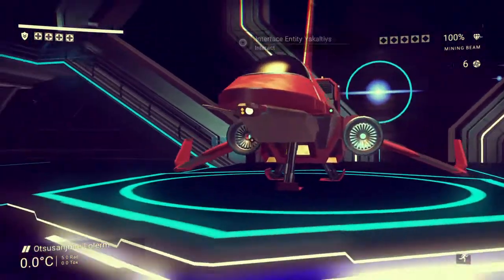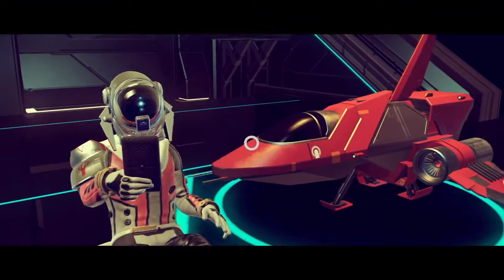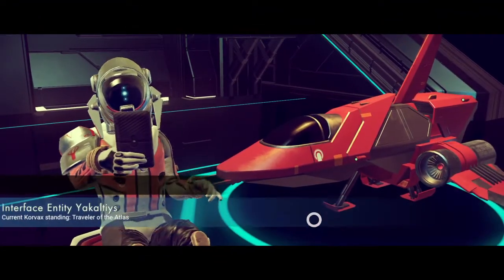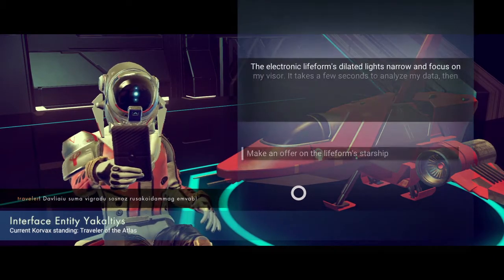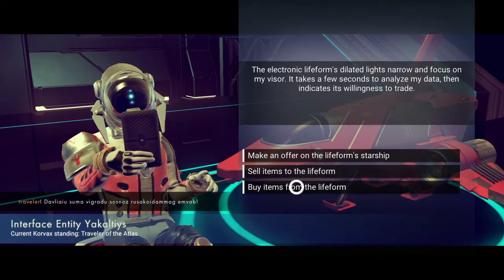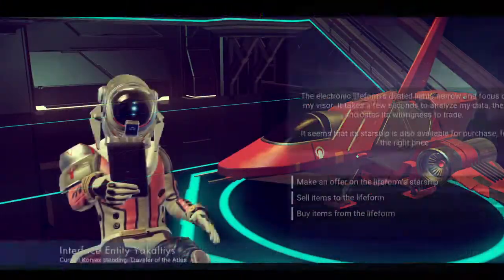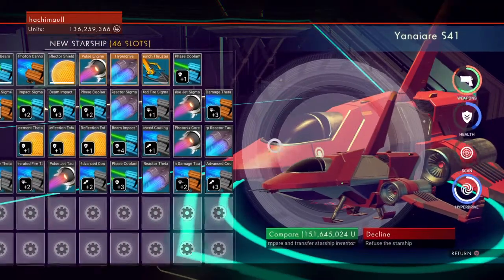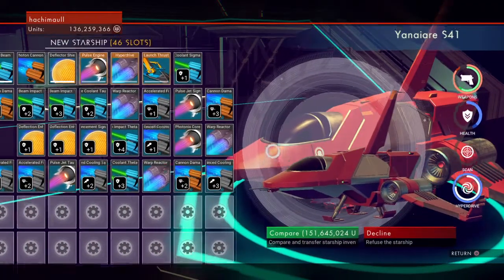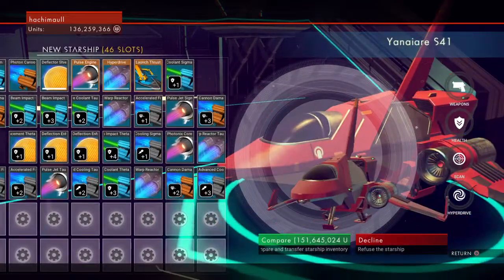Oh, this is a cool ship. I wish I could buy it, but let's see what the price tag is after we check if he wants to buy from us. I was wrong. Let's see how much this ship is: 151 million units. I only have 136. That's just wonderful.